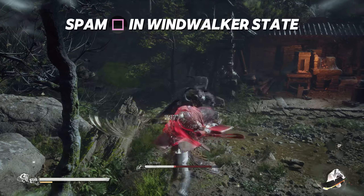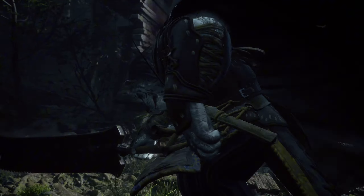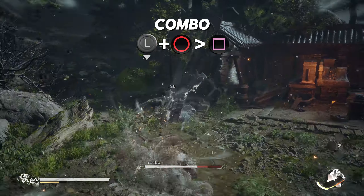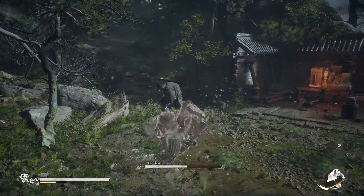Then spam your light attacks — this is so strong because every light attack is a stagger attack. Alternatively, while being in Wind Walker state, you can spam back dodge plus light attack, and each attack does about 1.6k damage.